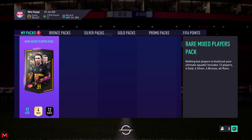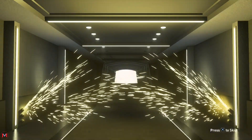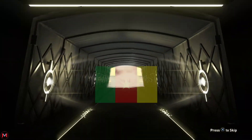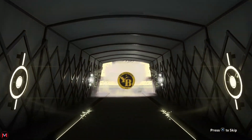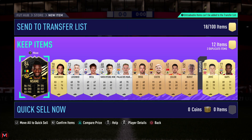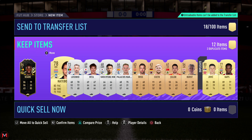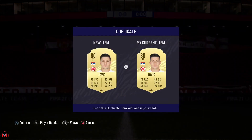Let me know in the comment section down below what you guys pulled from this pack — did you pack any of the Future Stars from Team 2, or did you pack one of the good Team of the Week players? It's a walkout! I didn't expect a walkout, and it's an inform. Not sure what league that is — Saudi League or the Swedish League, I can't tell. Either way, it's an 84-rated inform — I guess it's the Swiss League.